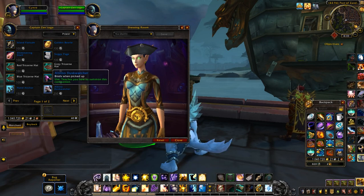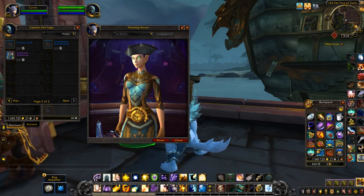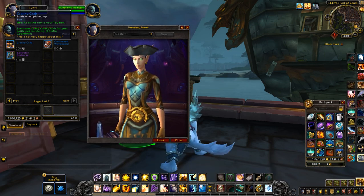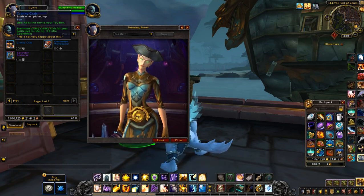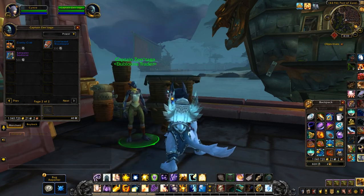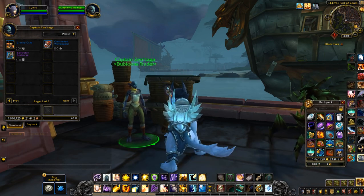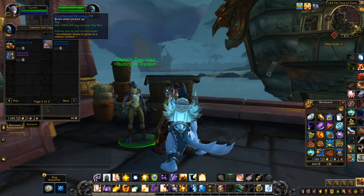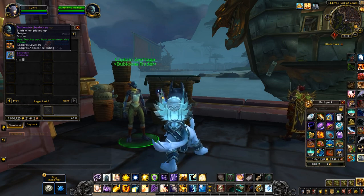Okay, and then there are two new pets coming, a toy, and another toy. This one sounds pretty cool — it summons a very cranky crab for your battle pet to ride on. I believe this is like the NPC that you can find at Seeker's Outpost on the other continent. There's like three little turtles riding another big turtle or something. I did a video about it back in the beta. And there are a few more toys here.